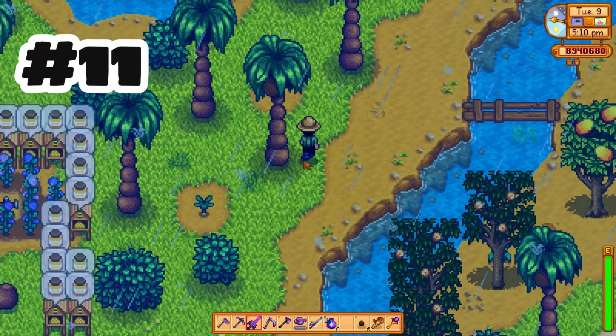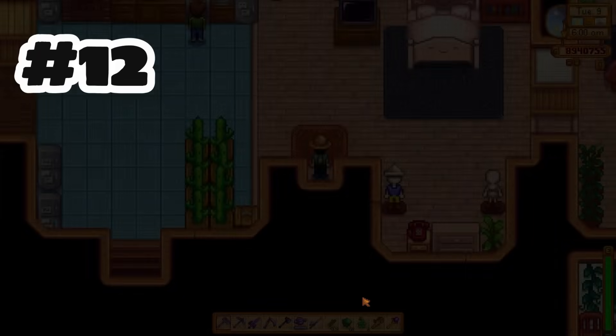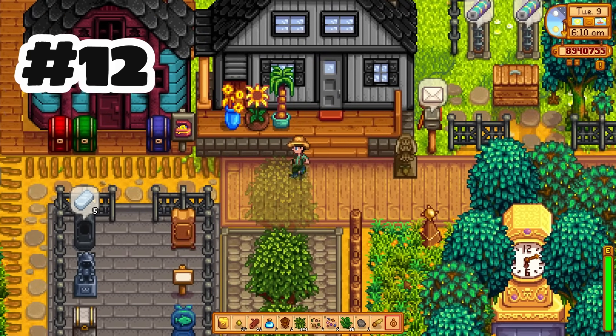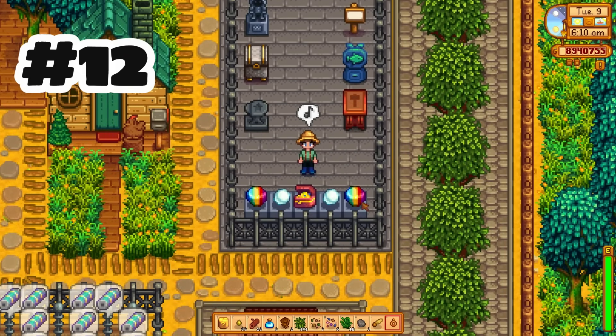The botanist perk now applies to items dropped from trees. The topaz ring — I have seen it mentioned over 40 times in Stardew Valley videos about how useless it was, since it gave a precision stat that wasn't even used in the game. Finally it has a use again and it now gives plus one defense.